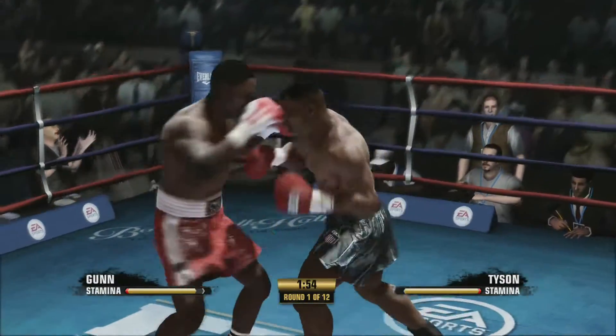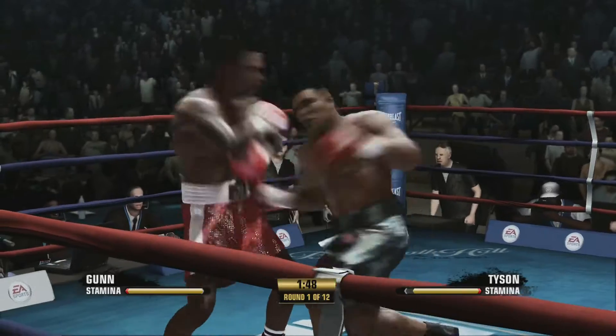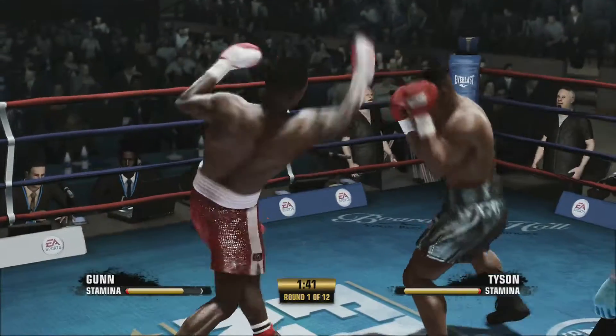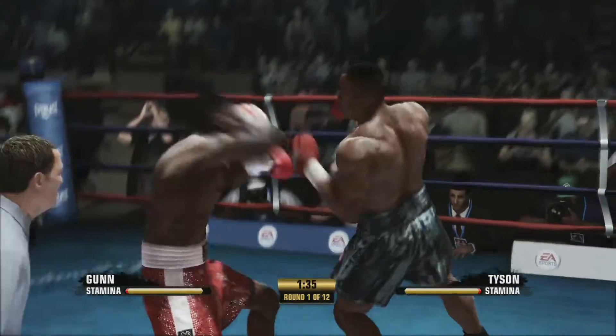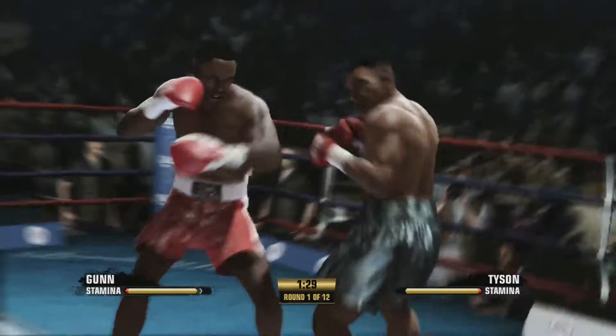I believe if we box Tyson we might be good. This is such an interesting fight. Big uppercut there from Iron Mike as both men push forward. Max Gunn walking forward now, throwing bombs. Big shot for Tyson. Max Gunn lands flush again and again.